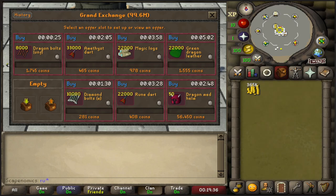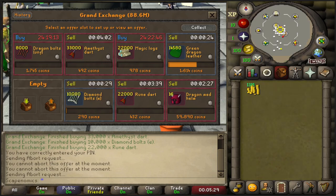We're going to leave the Dragon Medhelms for about 8 to 10 hours and check our profits in the morning. My audio on the last clip got corrupted, but I do have an update: we had four flips end up buying out — the Diamond Bolts E, Rune Darts, Dragon Medhelms, and the Green Dragon Leather. While the Green Dragon Leather and the Dragon Medhelms only finished halfway through the buy offers, we did get the full limits on the Rune Darts, Diamond Bolts E, and the Amethyst Darts. So we actually got five flips in, which is quite nice.